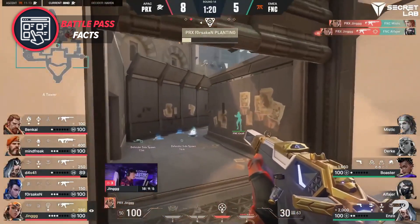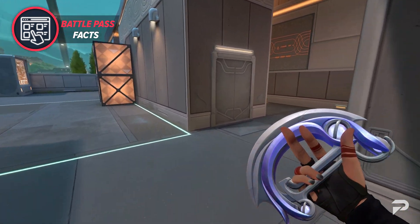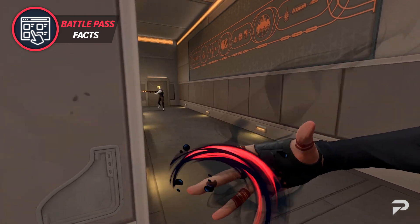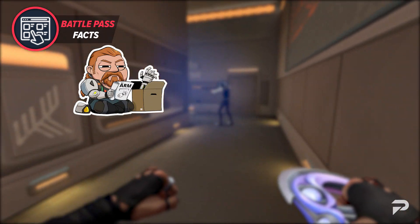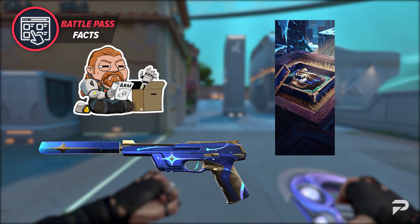Just like before, this Battle Pass will cost 1000 Valorant points. If you don't want to drop money on the Battle Pass, don't worry, there's always some neat free content in the pass. Some of those highlights include the Simple Instruction Spray, the Unearthed Mask card, and the Starlit Odyssey Ghost with variants and a lot more.